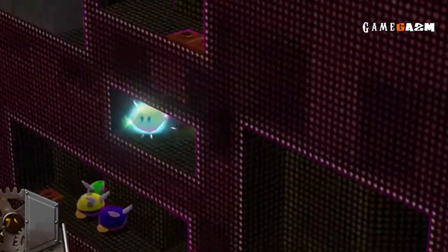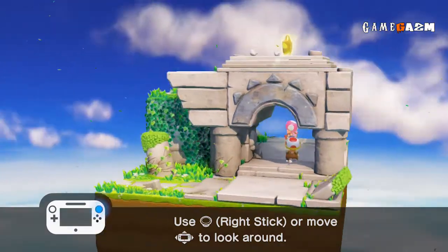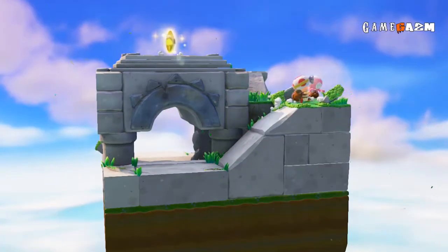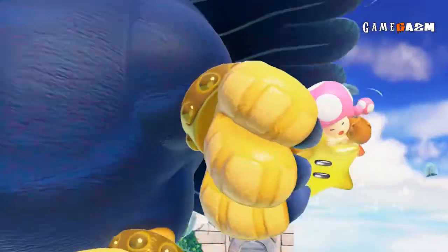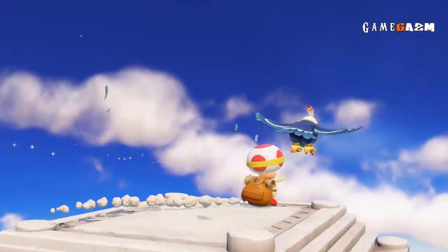Here we are with Captain Toad Treasure Tracker, and right as the game boots you get this cute little tutorial that shows you the game's main objective for completing each level — collect the iconic stars. Once done, Toadette is carried off by this big bird and the main game begins.